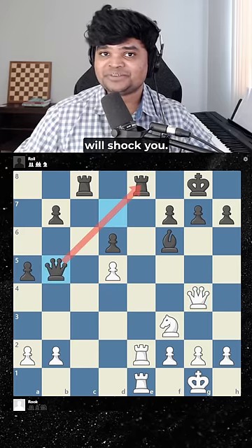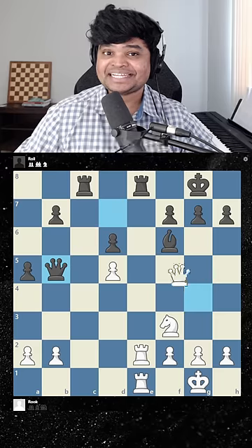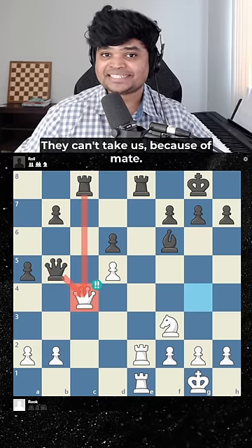The second move will shock you. It is sacrifice the queen, like this. A beautiful shot — they can't take us, it's a mate.